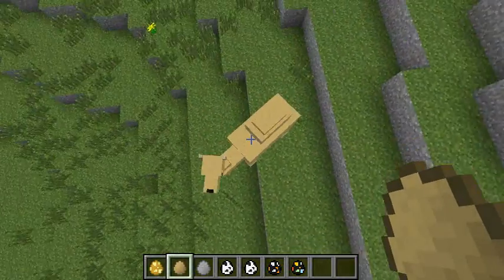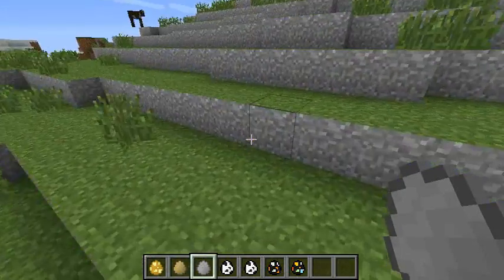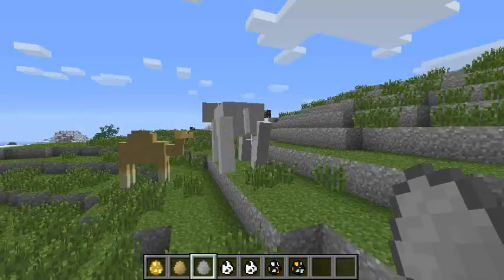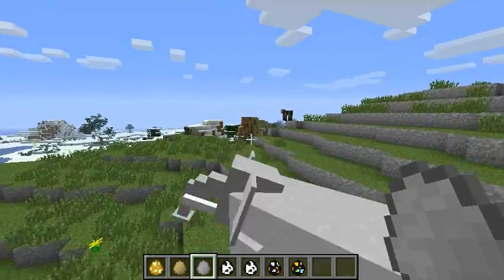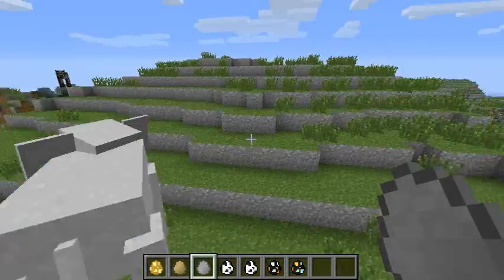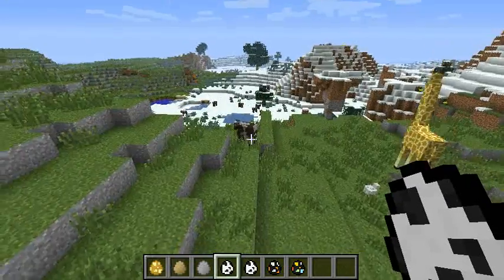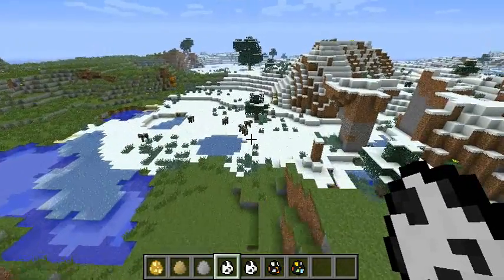This mod is so cool. There's a camel — I don't even remember what half these are. Oh yeah, an elephant! You can actually ride elephants if you have a saddle, so that's pretty cool. You have to be in certain places to spawn some mobs.